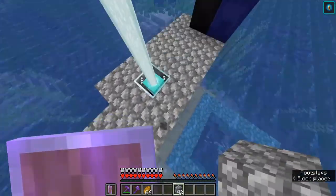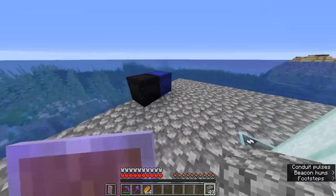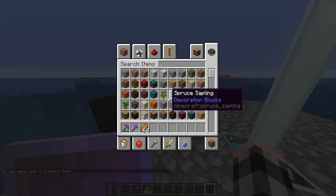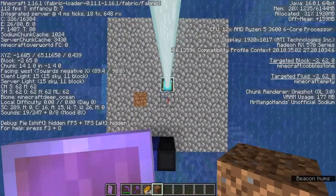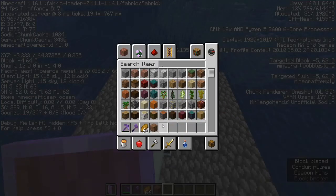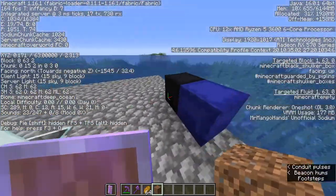Once the beacon is in place, extend the platform about 4 blocks out on each side. You'll need a bit more than a stack of building blocks. You'll also need dirt — I forgot to list that in the materials — so you can place your wither rose. Pick a direction (I'll go west), come from the beacon, go over 2 and then down 1, and place your dirt block there. Then place the wither rose on top.